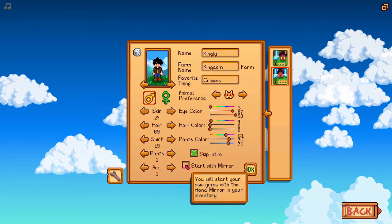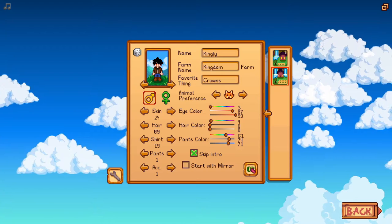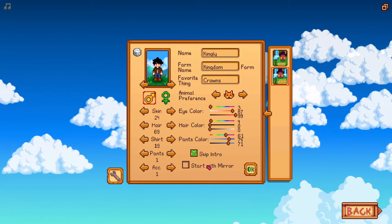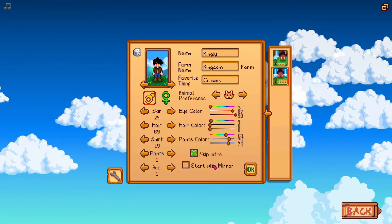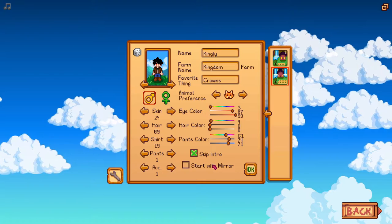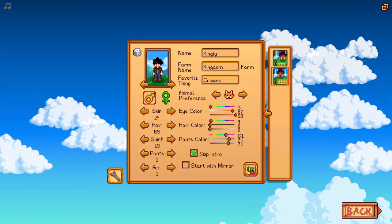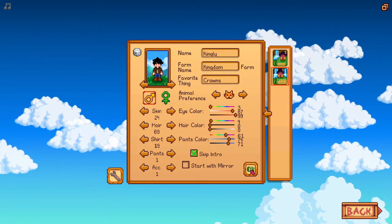I would click the mirror but it actually doesn't work - you don't start out with the mirror, which sucks. That's a bug from what I understand; it works if you have only one Fashion Sense mod, but I have more than one. I might add more eventually, but for now I'll go ahead and click OK.